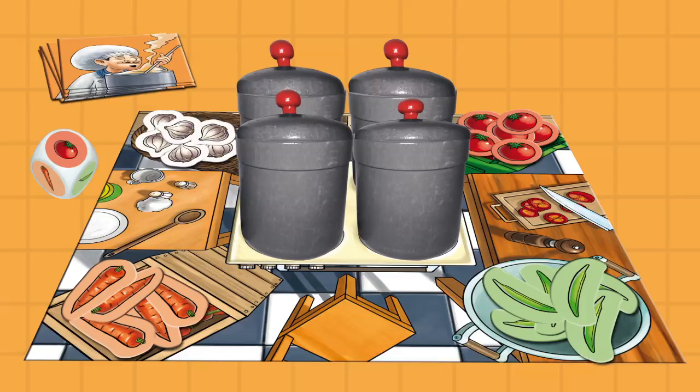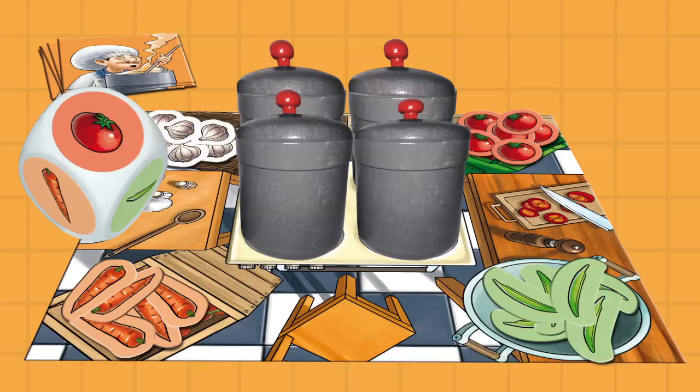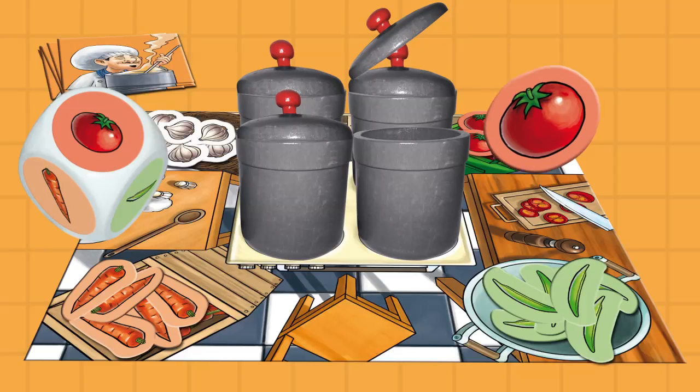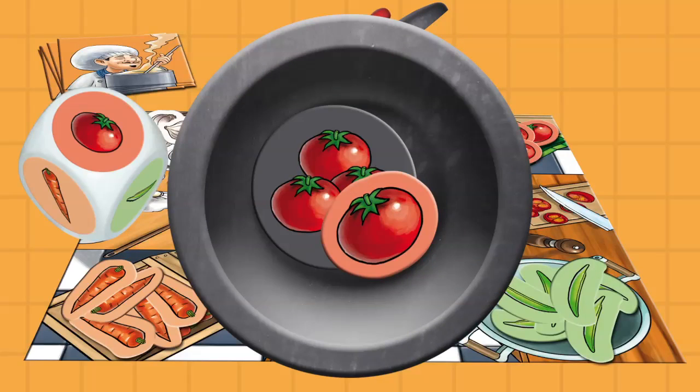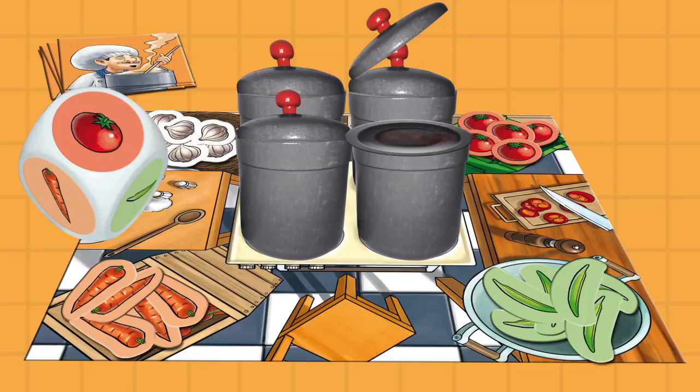The first player rolls a die to determine what ingredients to add to a pot of their choice. Take the ingredient from the bin and add it to the pot. Look inside the pot — did you add the ingredient to the right pot? Don't let anyone else know whether you got it right or wrong.